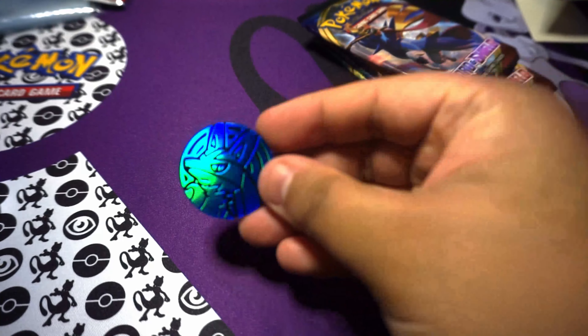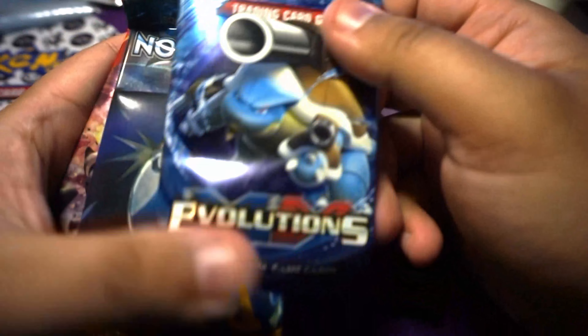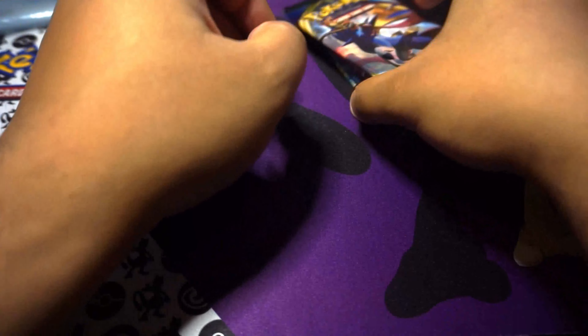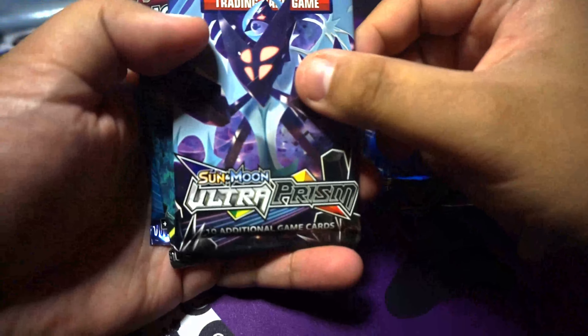It comes with a nice Lucaria coin. Not bad. Got a pack of Evolutions, Sun and Moon, and Primal Clash. Then the Lunchbox comes with Sword and Shield, Sword and Shield, Ultra Prism, Burning Shadows, and Evolutions.